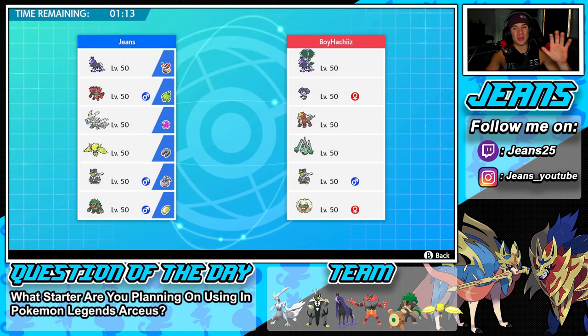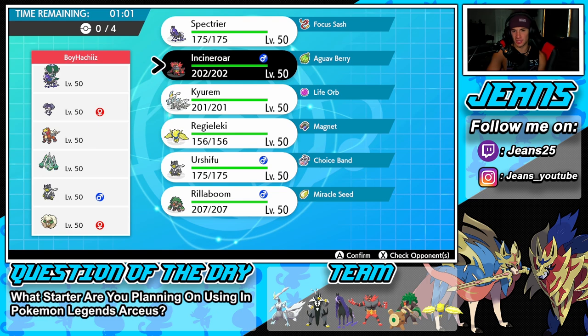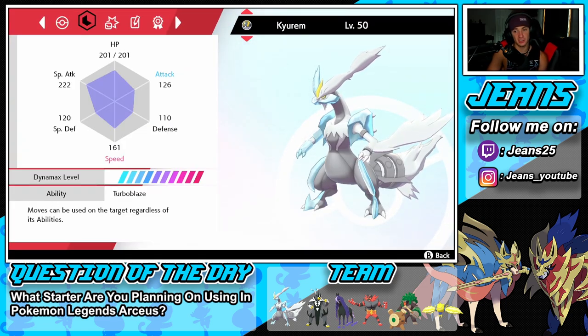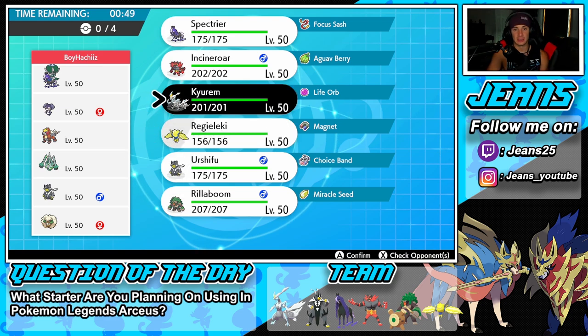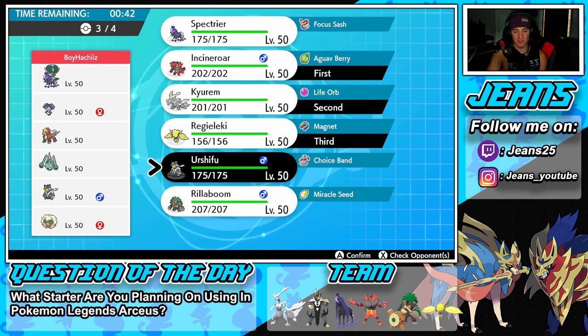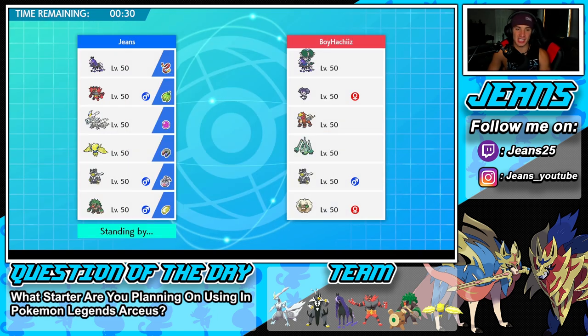On to the next battle — going up against a Shadow Rider Calyrex team alongside Indeedee, Entei, Celesteela, Urshifu, and Whimsicott. Definitely gotta watch out for Whimsicott setting up Tailwind early. I might go Incineroar and Kyurem as a lead, or take speed advantage with Regieleki. I want to bring Urshifu — it's a must up against these Pokemon. The reason: Shadow Rider Calyrex — one Sucker Punch should drop him unless he's on a Focus Sash.